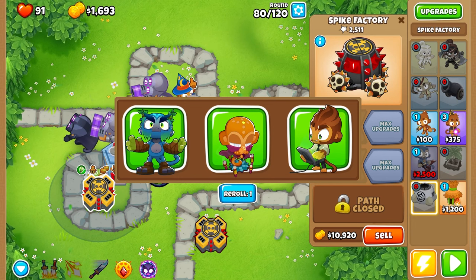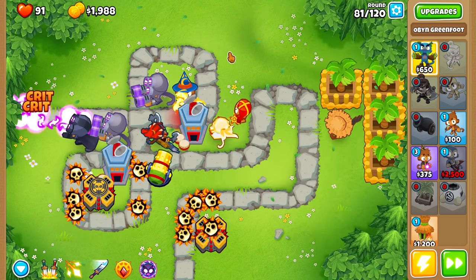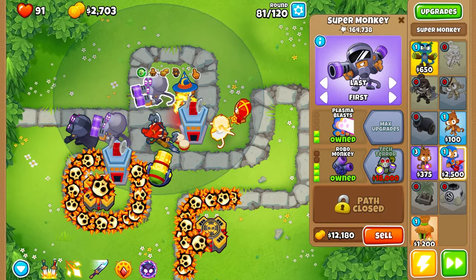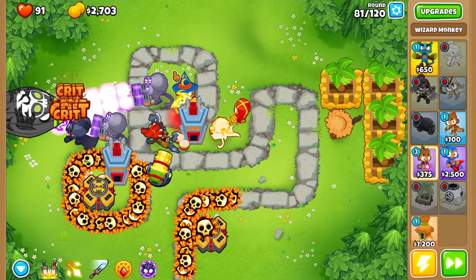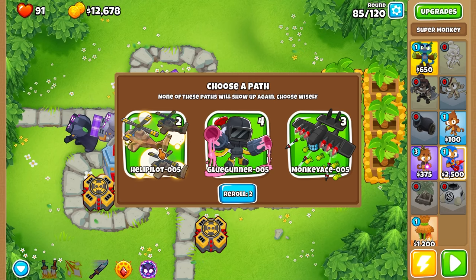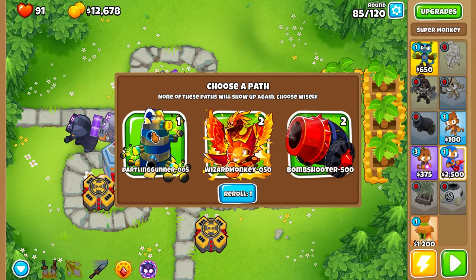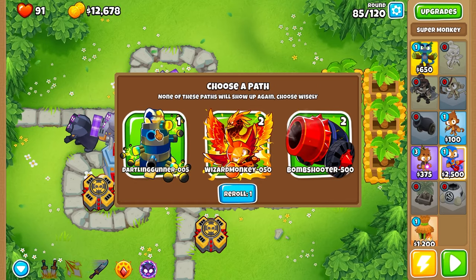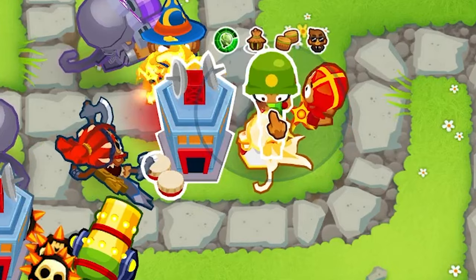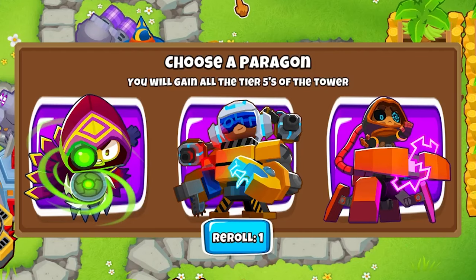We do get another hero, but I don't think I'm actually going to use him. We just select Oban — left path, of course. We're trying to save money. Look at that — ZOMG. So we can do Heli Pilots. I don't like that — I'm going to reroll. Dartling Gunner! We could do Dartling Gunner for sure. You only get one though. Place him right here. We got the Balloon Area Denial Sensor. We can also choose Paragons — I forgot about this.